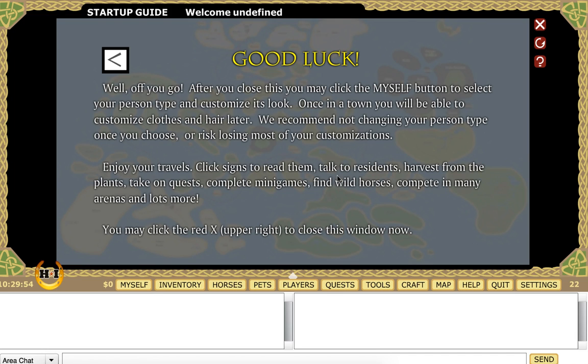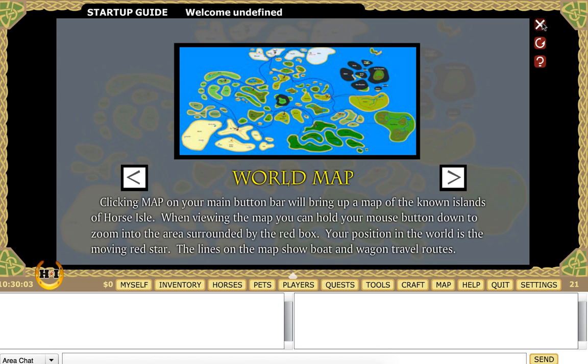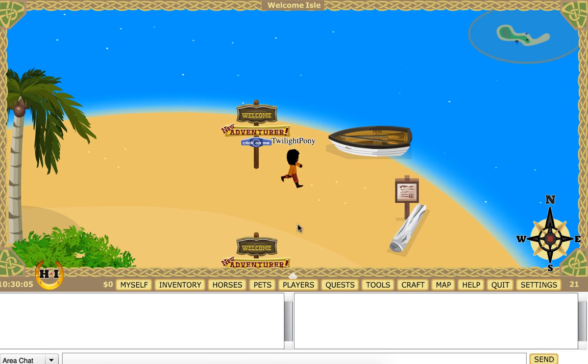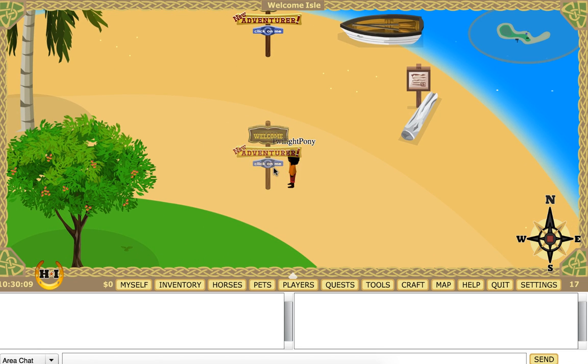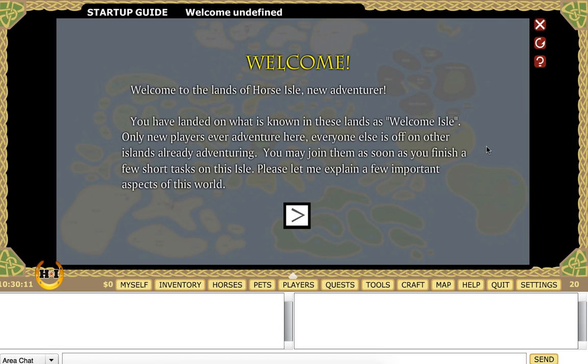Enjoy your travels. Click signs to read them, talk to residents, harvest from plants, take on quests, complete minigames, find villains, and compete in many arenas. You may click the X on the right to close — that's the button we needed. It looks like it's the same thing, so we don't need that again.